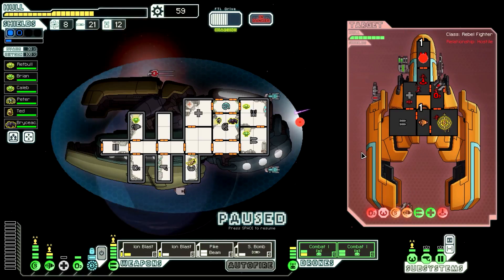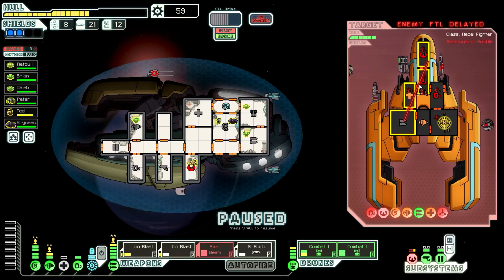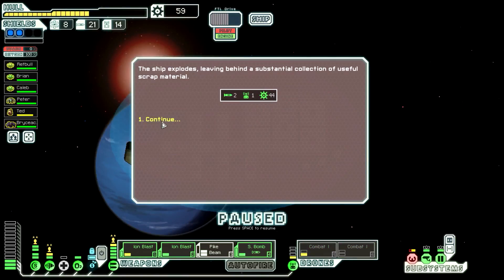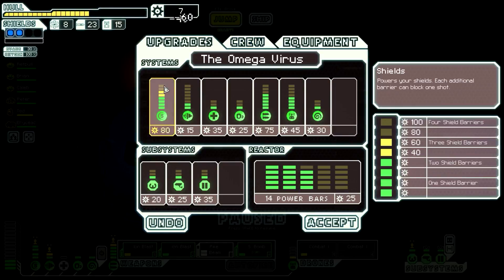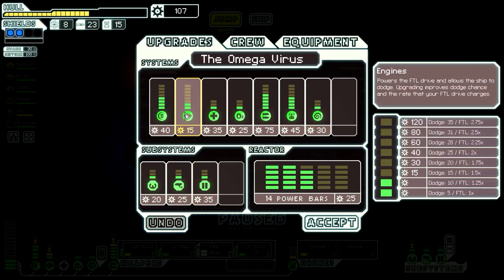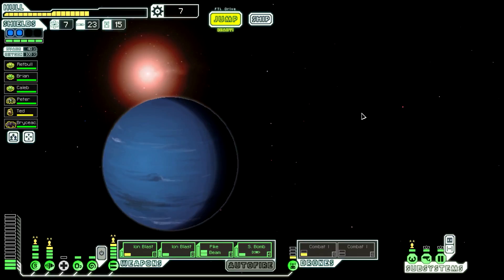Small bomb, cool it - I don't need to keep using you that much. Took a hit to our piloting, that's not good. Combat drones are doing the work though. Pike beam - I need their weapons down. We will not accept surrender - you're dead, how can you surrender? 107 scrap. I could get additional shields but I don't have the power for it. I could upgrade mind control, but I feel like I need to upgrade my evasion. Let's do that.